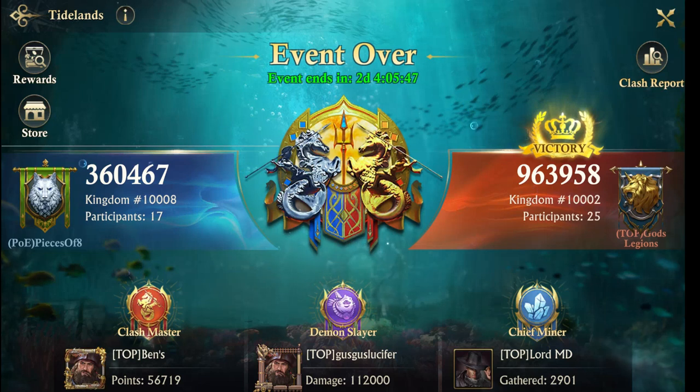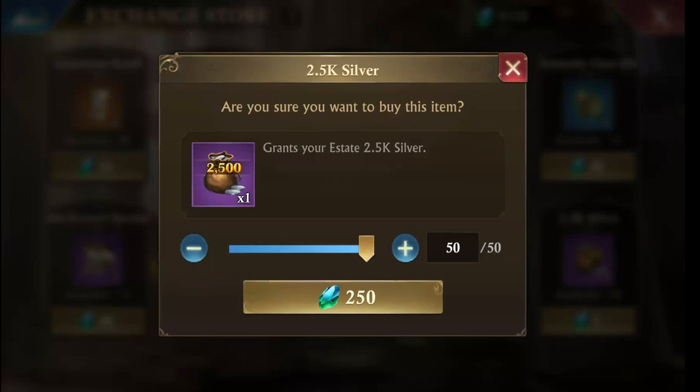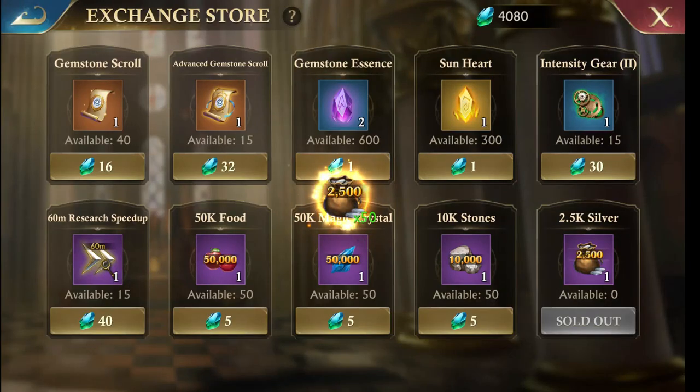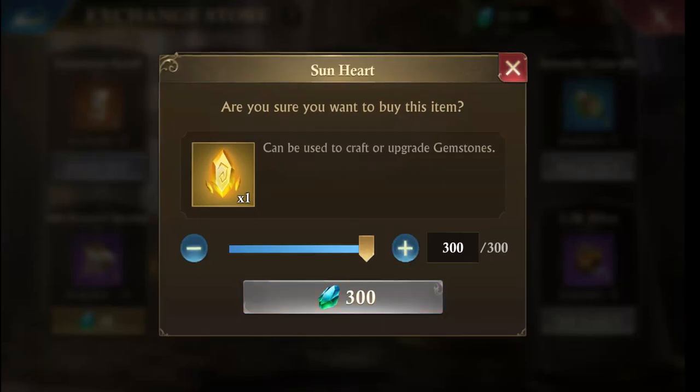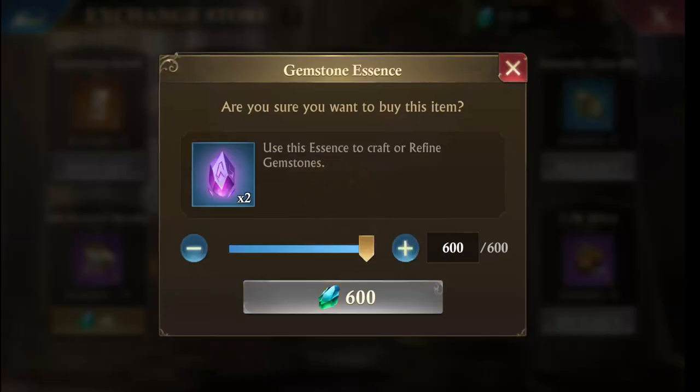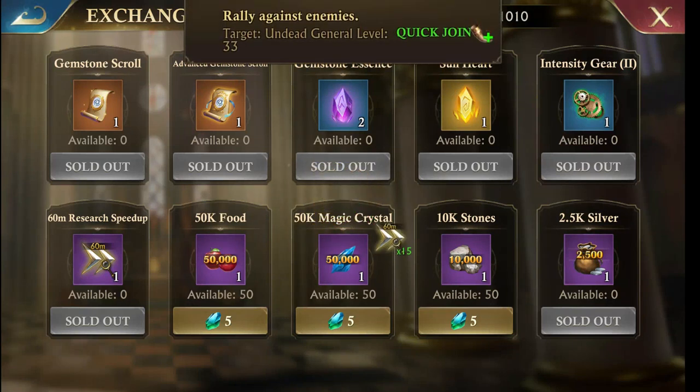I didn't care to participate — I'm not going to lose troops in a fake battle. But they get a lot of buffs and it's worth it; you get some buffs just for participating. If you go to the store, I have 4,300 gems — let's see what I can buy. I like to buy silver. Gemstone scrolls — that's how I couldn't build gemstones earlier, now I just got a bunch more scrolls. So even if you're going to lose that battle, just by participating you get stuff.